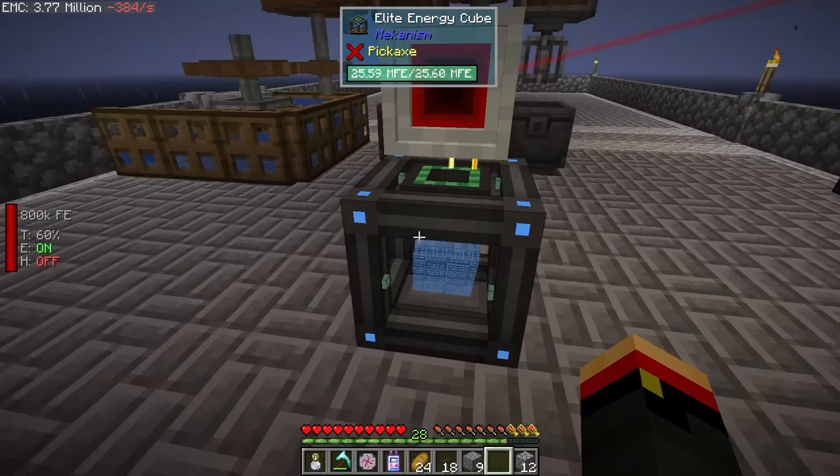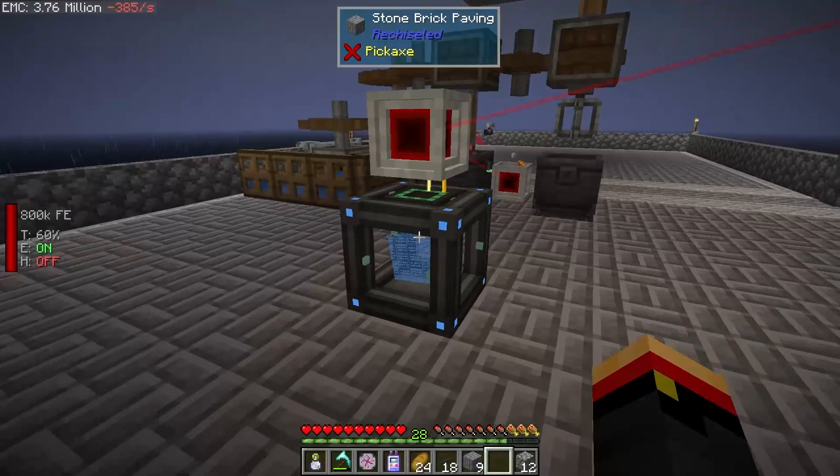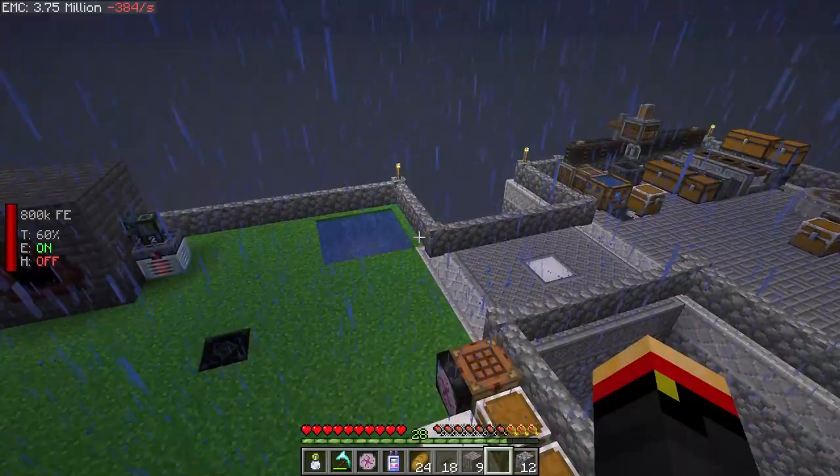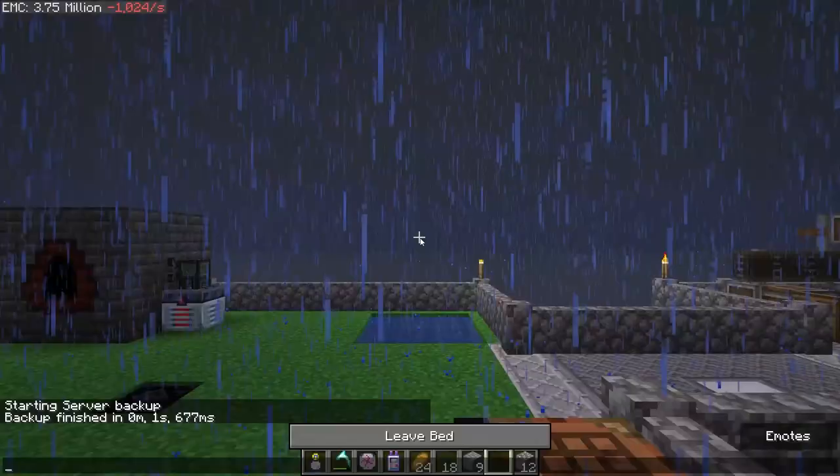There are a couple of options. We could get another one of these elite energy cubes and fill it up. We are making more power than we need, and we could just stuff one of those into our chest as a backup source, similar to how we do with EMC. So that's probably the best solution for safe power storage. We may look into doing that.